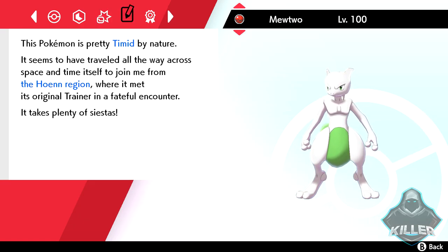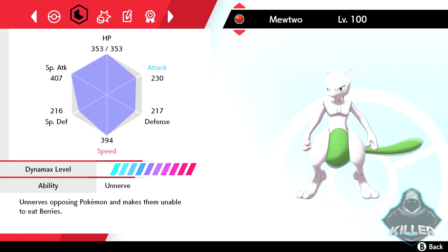We do have the nature Timid here, which is arguably the best nature we can have for our Mewtwo. Timid essentially just increases our Pokémon's Speed, and Speed is super essential — it allows you to outprioritize your opponents and attack first. Your Pokémon's strength really won't matter if you're outsped and knocked out first.